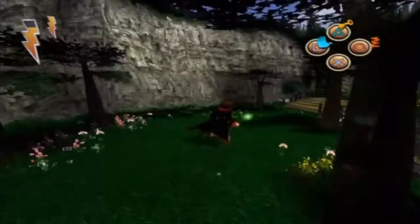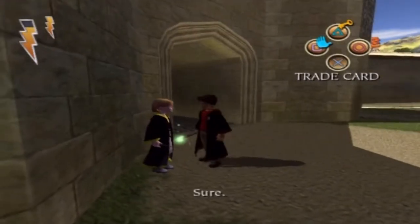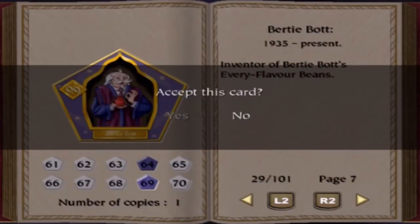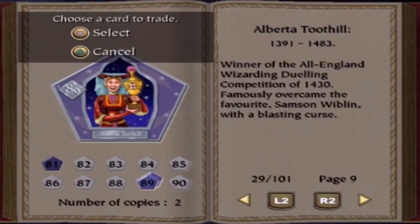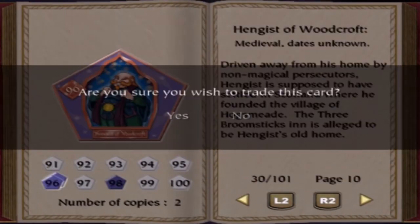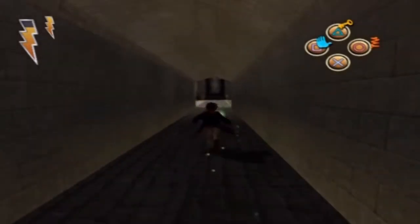I'm actually going to cut here because we've got a missing item that we have to collect. But firstly, we're actually going to trade wizard cards. As you probably noticed, you can get more than one copy of a wizard card. So what we're going to do is trade wizard cards so that we can trade away the ones we've already got and get different wizard cards. We've got two of Alberta Tills, so we've exchanged it for the 30th circle — strange name. And that is that, all of the ones that we can trade.